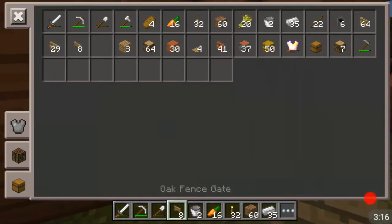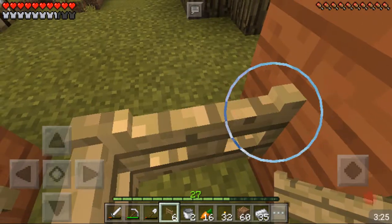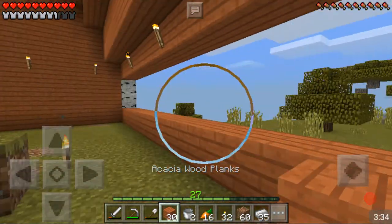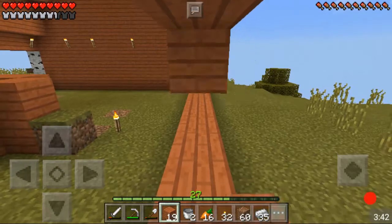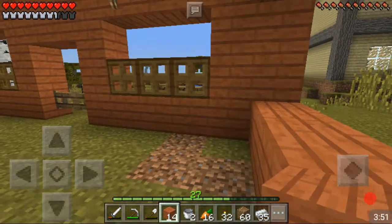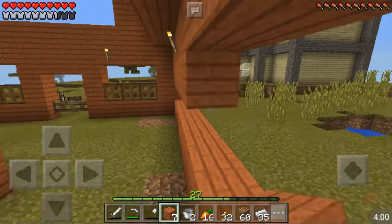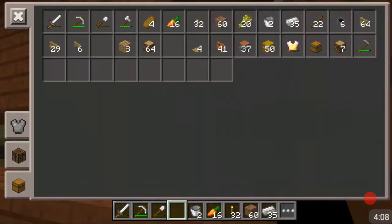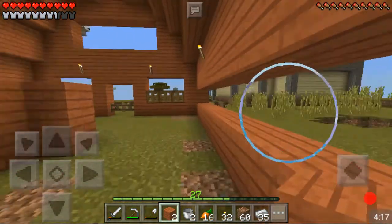We have a couple of fence guides over here and if you guys have any idea how to improve this just feel free to tell me. I think I want to add another row of the acacia over here because I don't want to put so many fence gates, so let's do another row like so. Then we're probably going to do oak fence as the window. I love using this oak here because I didn't really build much of it - just the oak floor - so I really want to bring a little bit more oak in. Let's create some more and finish this up.